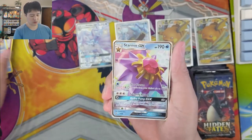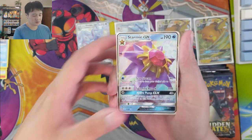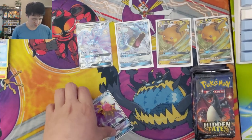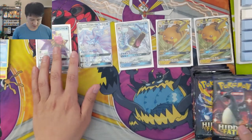Clefairy, Slowpoke, Starmie - we did get two hits, this one is obviously nothing too crazy, and then just a Pikachu. Very satisfied with our first tin. Let's go on to number two.